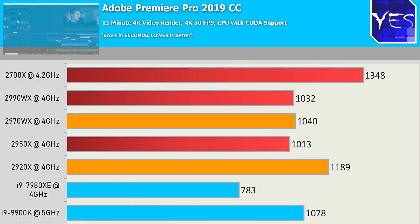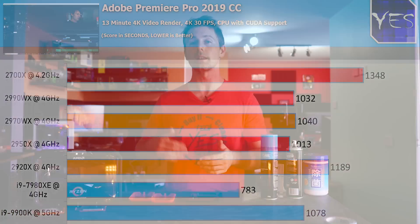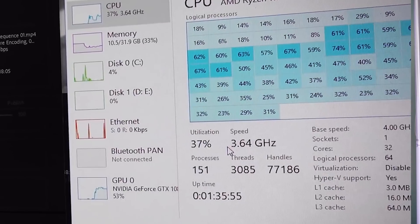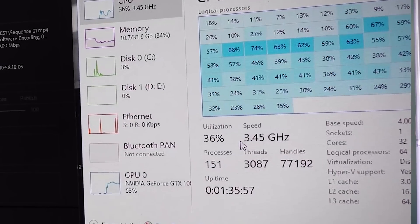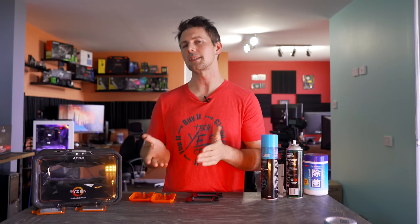Moving across to Adobe Premiere Pro, which does paint a different picture. The Intel CPUs are winning in terms of their core and thread count, because Intel have put money into Adobe for them to optimize their software for Intel CPUs. AMD CPUs are still yet to catch up, with the 2950X being pretty much the max utilization of cores and threads. The 24 core and 32 core WX variants don't take advantage of those extra cores and threads, so if you're buying one of these WX chips for the Adobe Suite, you'd be wasting your money.